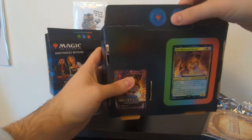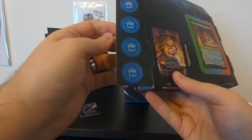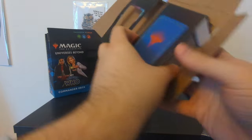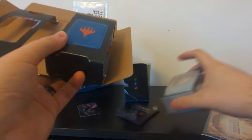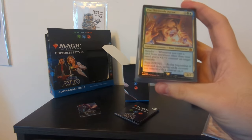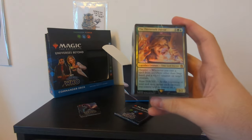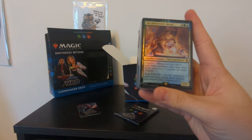There are a few more of these things scattered around — there's tokens at the top, there's this 13th Doctor artwork, and quite a lot going on here. I'll have to learn as I go. Slotted in here is presumably the 100 cards. In the front here we've got the 13th Doctor — legendary creature, Time Lord Doctor. Paradox: whenever you cast a spell from anywhere other than your hand, put a plus one, plus one counter on target creature. Team TARDIS: at the beginning of your end step, untap each creature you control with a counter on it.